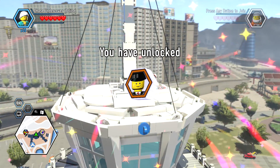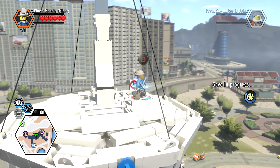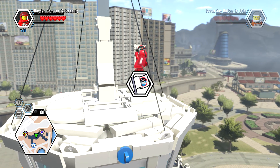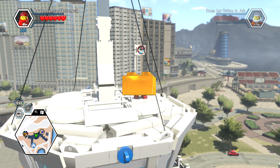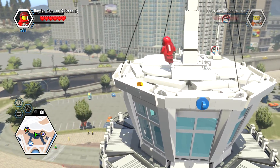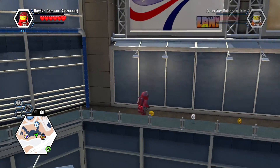There it is — we have unlocked the airline pilot! Districts conquered: one. Another gold brick. So there we have the airline pilot, and we're going to fly right back over.